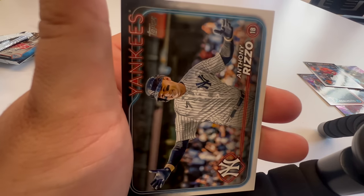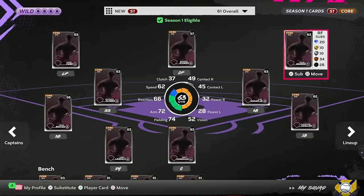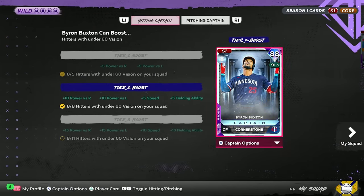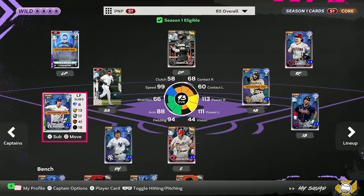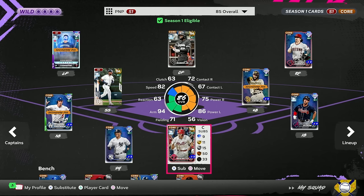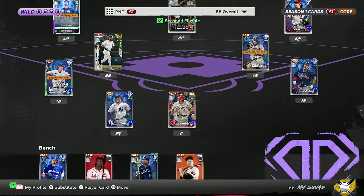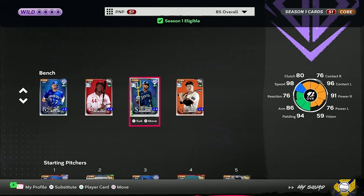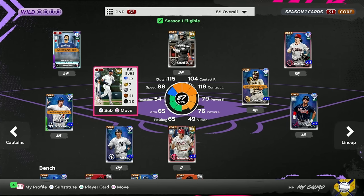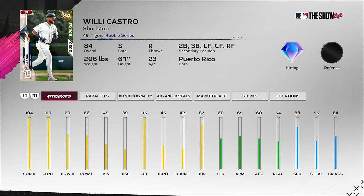So without further ado, ladies and gentlemen, this is the squad — we are looking nasty right now. We do have the Byron Buxton team captain boost equipped — he's at Tier 2, we have 8, which means we have plus 10 power righty/left, plus 5 speed, plus 5 fielding. That will be applied to Byron Buxton, Luis Robert, Willie Castro, Matt Olson, and JT Realmuto. Juan Soto, Freddie Freeman, Fernando Tatis, and Corbin Burns do not get the boost. On the bench: Bobby Witt Jr., Elly De La Cruz, Julio Rodriguez, and Patrick Bailey. Gold Willie Castro will be our shortstop — with the boost he's 104.